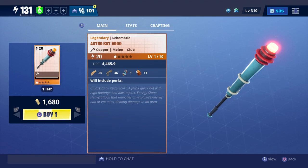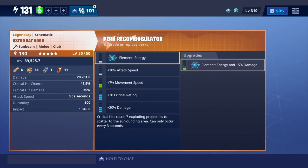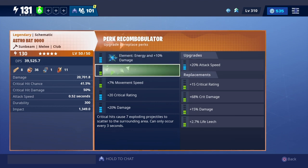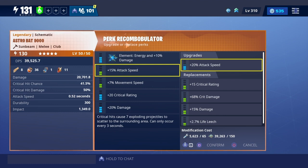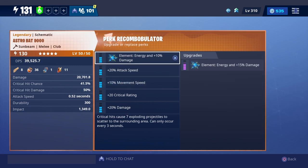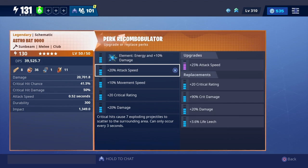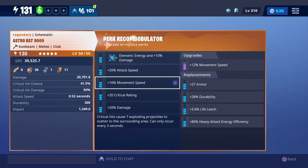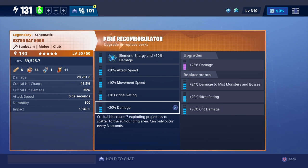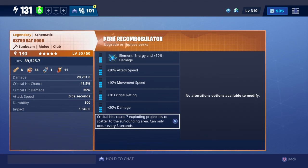We just upgraded this bat to 130 Sunbeam. As you can see, it takes eight planks, 36 oxidized, one active power cell, and 11 Sunbeam. We're going to have all blue rolls. The Astro Bat is energy, which fits with the Skyfi event. We're also going to have attack speed. The bat came with movement speed and crit rating, with damage as the fifth perk.